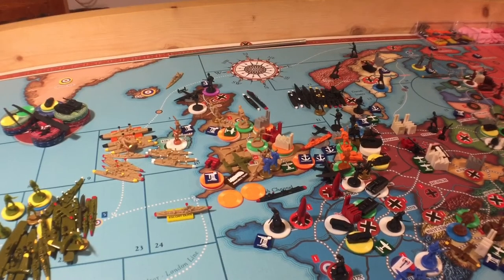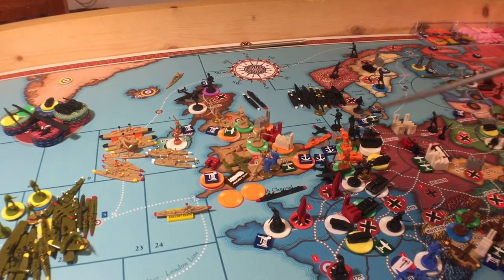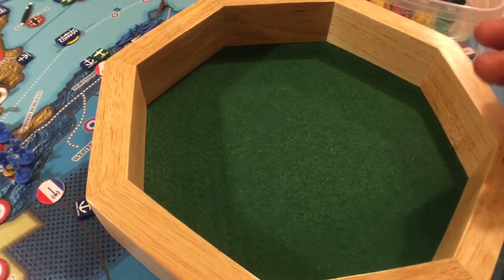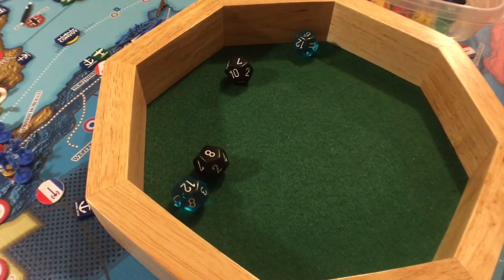We do have some attacks though. Should we do the four bombardments combined with the amphibious assault there? We've got three Marines and an infantry up here in the Netherlands. So we've got three Marines and an infantry, but we're going to bombard with two battleships and two cruisers — that's two at four and two at two. The blue ones are the battleships at four and the blacks are the cruisers at two. And we got no hits.